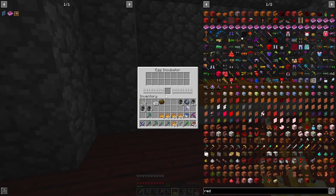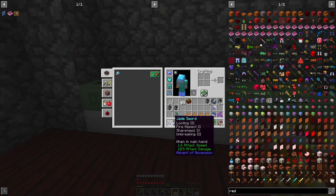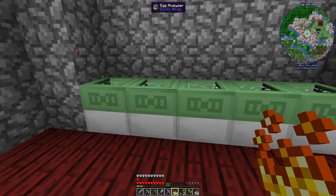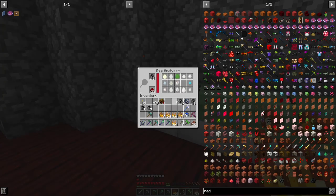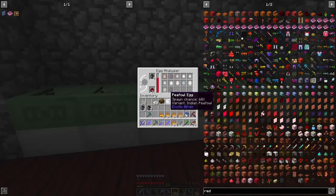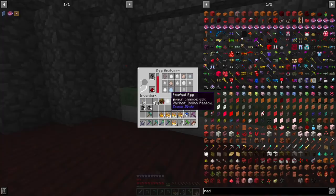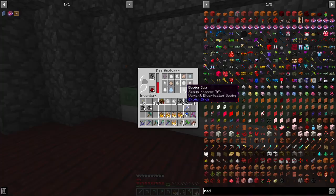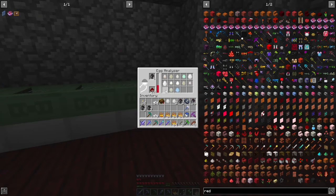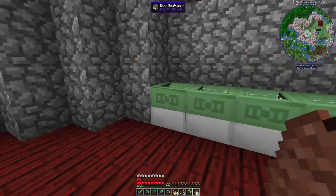We got loads and loads of blaze rods because the incubators take blaze powder. And I finally got an elite Looting III sword — you cannot believe how long it took me to get a Looting III. I got two Looting II swords and put them together. This one's getting lots of eggs and this one's getting lots of eggs. We got a booby egg! We're getting lots of penguins — I'm just happy we're getting penguins.